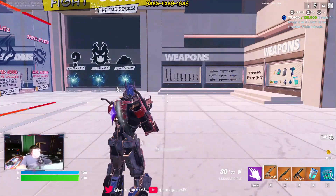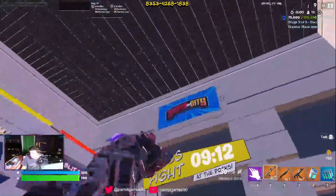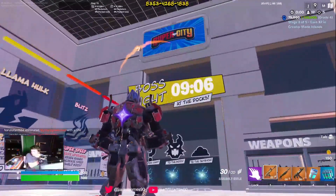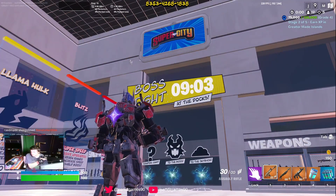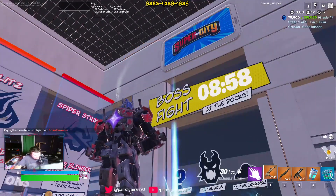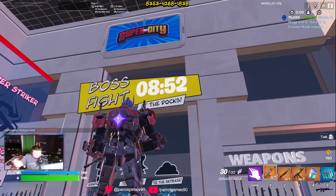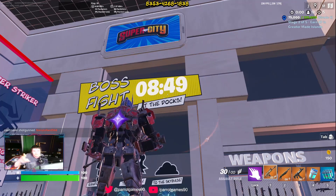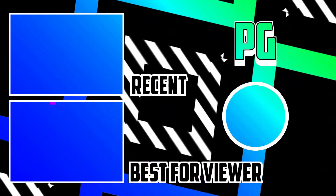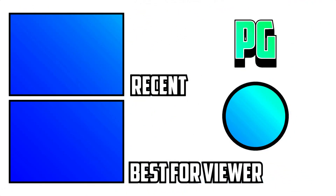I showed you how the game works, I showed you everything, so yeah, that's what I wanted to do. It's called Super City — that's what the map is called. It was created in 2.0, so it's not a bad map. If you're wondering when the boss fight starts, there's your clock there. If you haven't yet, please like, comment, subscribe, and I'll see you guys tomorrow with another video. Let's go!